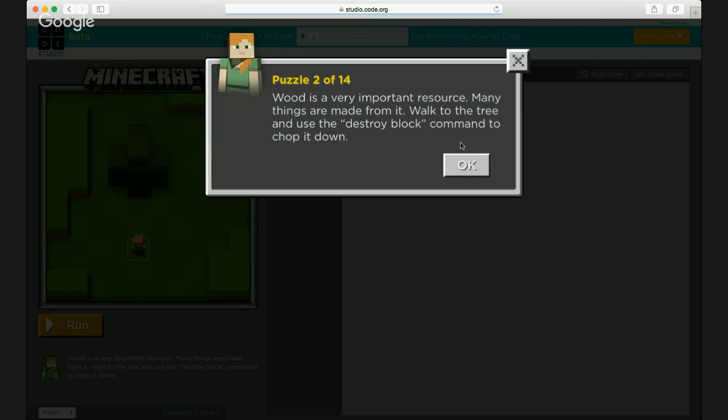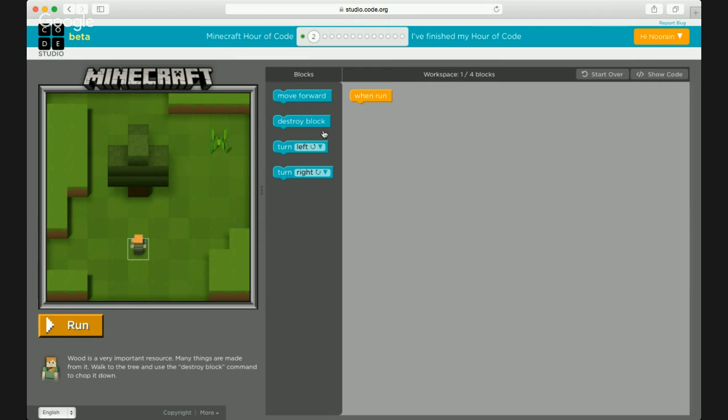Let's move on to puzzle two. The challenge says: a very important resource — many things are made from it. Walk to the tree and use the destroy block command to chop it down. So in the first puzzle we did the walking; in this one you have to take the steps and then give a destroy block command. As you can see, the character is here and the tree is there with two boxes in between, so you definitely need to take two steps and then chop the tree.